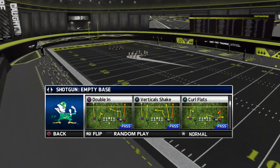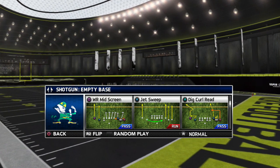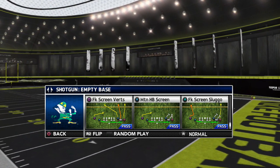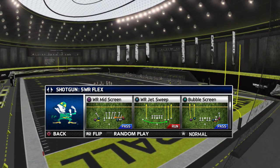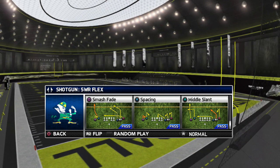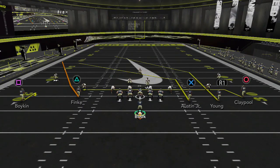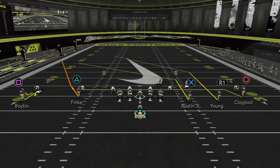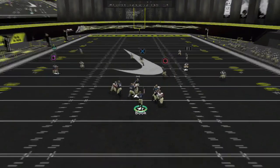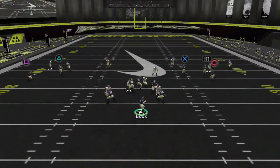I really don't understand how all the playbooks in Madden aren't built this way. Every NFL team has their core run and pass concepts and constraints off of that. There's no reason — with the resources EA has and the amount of film studied — why they can't incorporate that into all playbooks so you don't have playbooks that are just crap. Slot fade out of empty — just read it like smash. It's really a great offense.